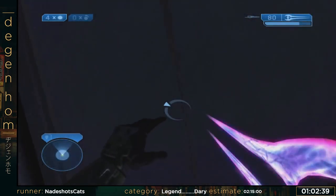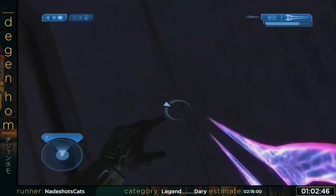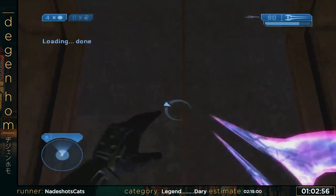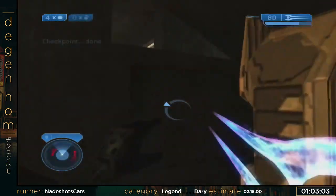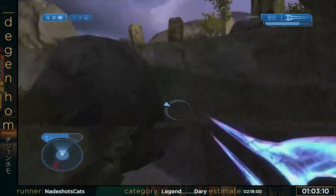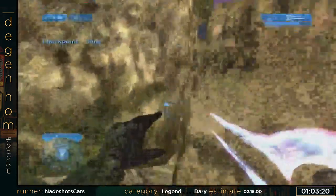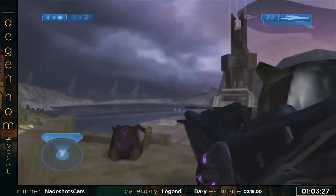Coming up after I'm done with this is hopefully an attempt at a trick called Mountain Cancel. It doesn't save a lot of time, and the failed attempt at it isn't anything that I'm probably going to die on. It requires a few things going right here — mainly these enemies not spotting me as I get past them. It looks like they spotted me, so these guys might be coming up a little early.